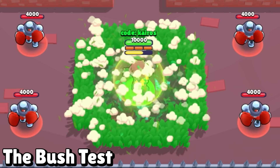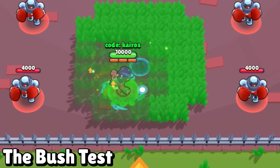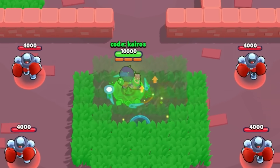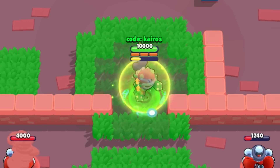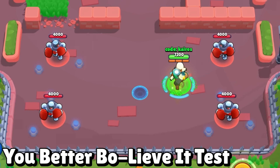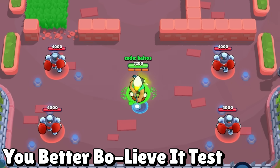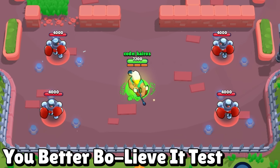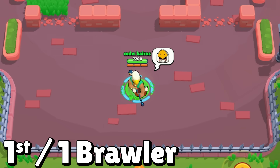Next, we also have the bush test. Rose is the winner here because no other brawler can spawn a bunch of bushes, but look just how many bushes she is able to spawn — it's quite a bit more than her grow light gadget, which is really odd. Next is the mine test, and Beau is able to place as many mines as he wants on the battlefield, which makes him significantly stronger than Belle with her gadget, since she can only place three. Congratulations to Beau — you get first place.